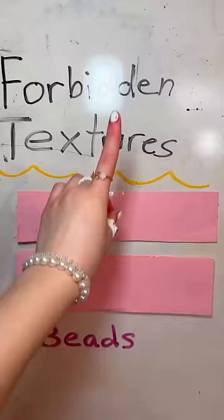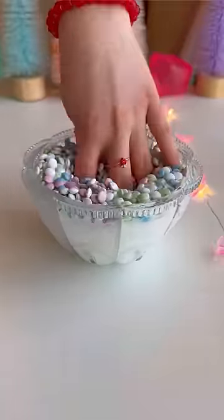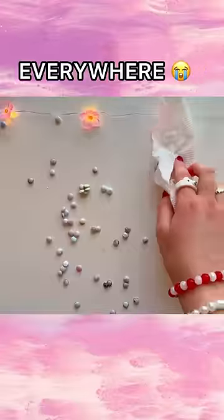Next up we have mini chocolate — they kind of look like lentils. You'd think these would be good in slime, but that is so wrong. The chocolate was everywhere and the slime melted completely.